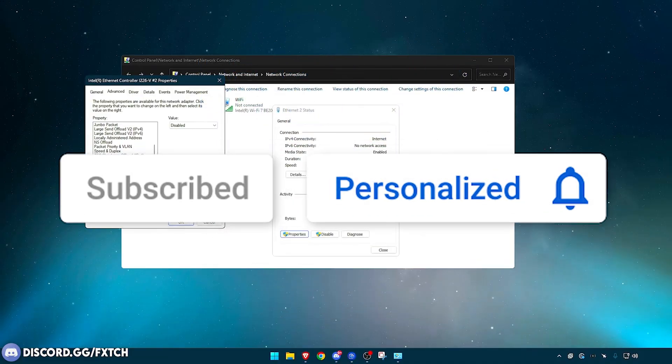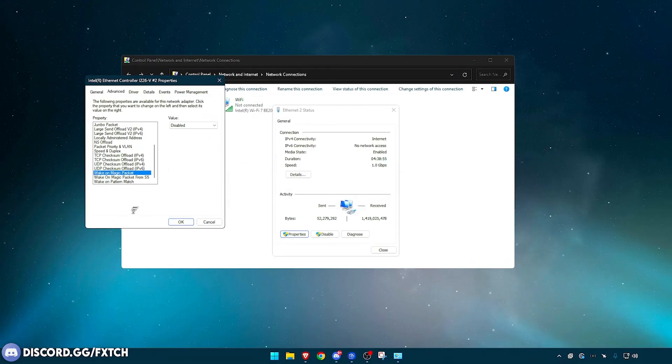Wake on Magic Packet — Disabled. Wake on Magic Packet from S5 (State 5) — Enabled. Wake on Pattern Match — Disabled.